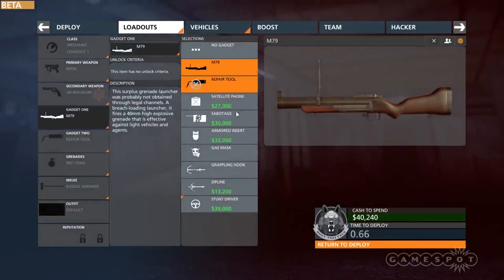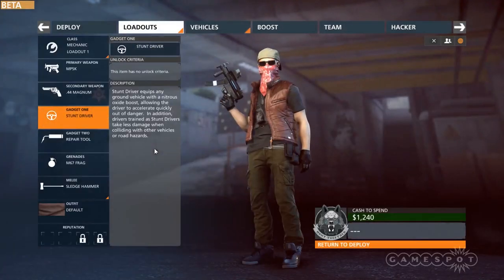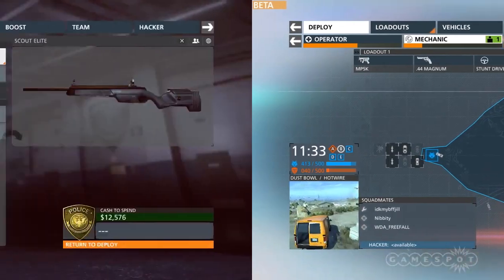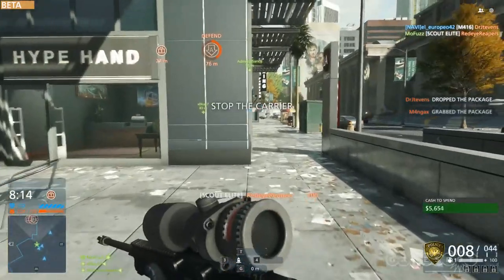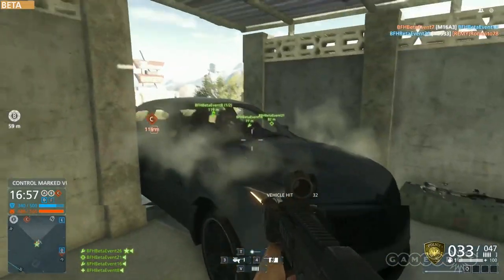Visceral has also massively improved the unlock tree with a cash purchasing system. Players can use any class to rack up cash in order to buy gear or weapons for any other class, which removes huge barriers for people who love class gear but can't get past starting weapons — bolt-action sniper rifles, I'm looking at you. Weapons in Hardline are fewer, but more unique, and the attachments aren't the same for all weapons.